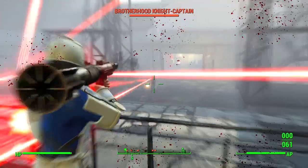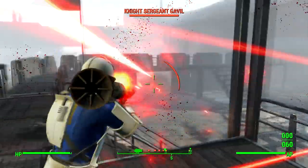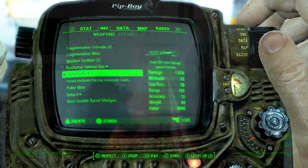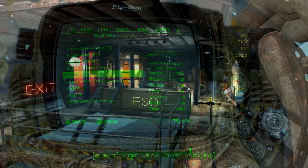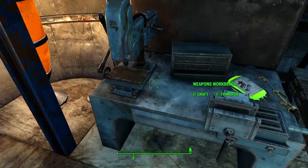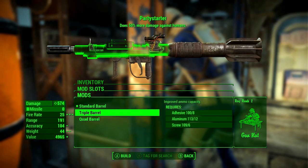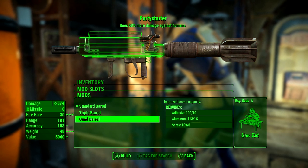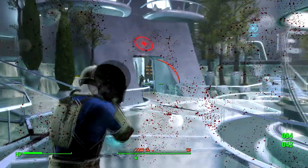The Party Starter also comes pre-modified with all the mods you'd probably put on it anyway, so you don't really need to waste points in the Gunner perk to make it more effective. The weapon already comes with a standard barrel. If you want to upgrade it, you might like the quad barrel since you won't have to reload as much, but that modification actually weighs 20 pounds — one of the heaviest mods in the game.